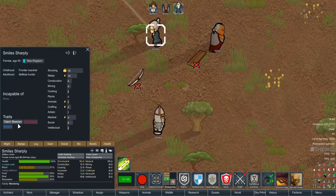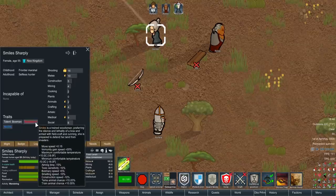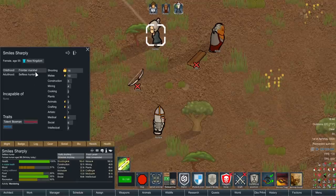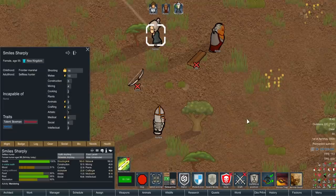Finally, we have the true defender and muscle of the colony — Smile Sharply — 16 shooting, double passion, natural talent with the bow, which has developed into being a full-on woodsman with access to some Rim of Magic physical ability. A frontier marshal by childhood and a selfless hunter as an adult, she joins Beef Portal and Ronnie Todger to try and build some sort of sanctuary in a sea of death.